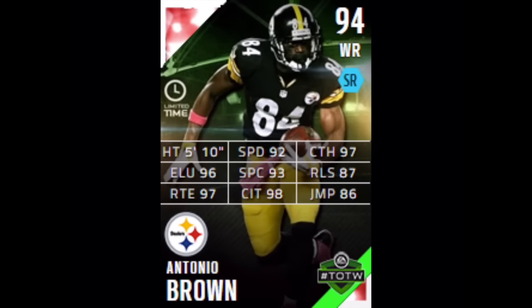The offensive hero is Antonio Brown, 94 overall. He set some kind of record this weekend and the Steelers beat Oakland on a last-second field goal. Antonio Brown has 92 speed, 97 catch — holy cow — catching in traffic is 98, route running 97, elusiveness 96, and spectacular catch 93. This is going to be an awesome card. It says limited edition but that's for console — in Madden Mobile you can pull him all week long.